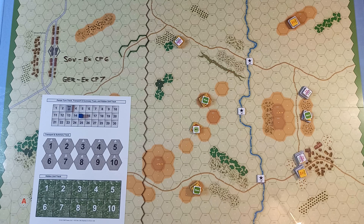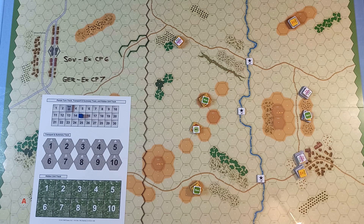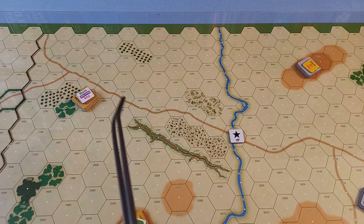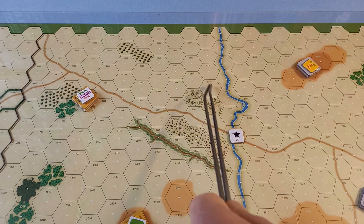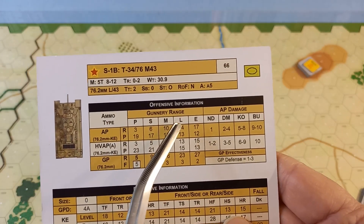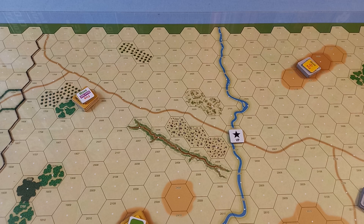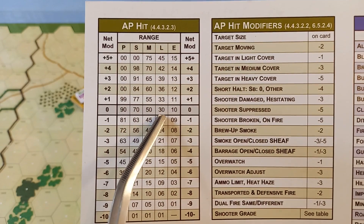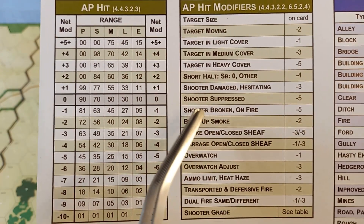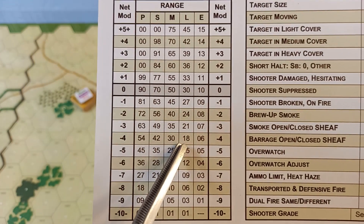Let's have a look at what the Soviets are going to be doing. The only one that's going to be firing is this platoon over here with the short halt. These tanks will be firing at those on the hill — 13 hexes, which brings it to long range with 13 penetration. We're at 30%. Short halt is minus 4, so that's 18%. Down to 18% — doesn't look good.